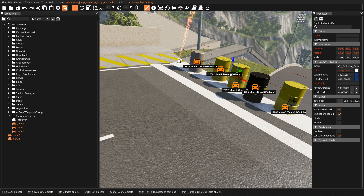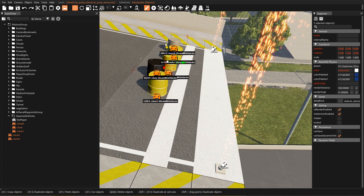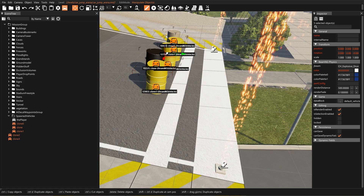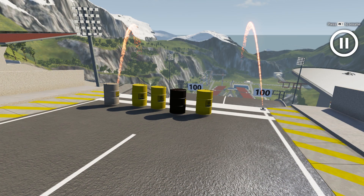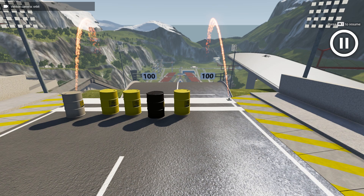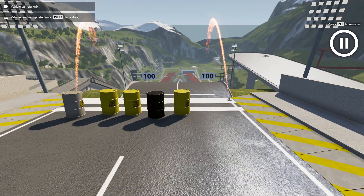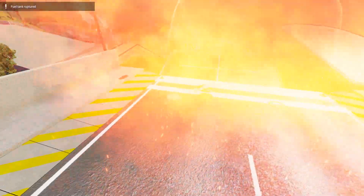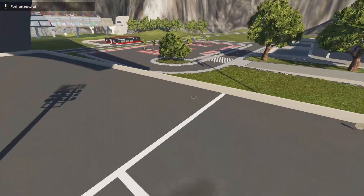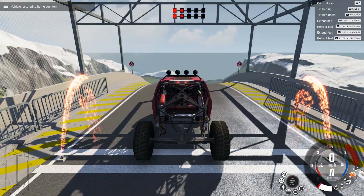I'm going to hold Shift and select each of the barrels so I can grab all of them and move them at the same time. This could get ugly because when I release physics, they're probably going to explode. So if I Tab to cycle between each one and hit Ctrl+Home, that will set their home. Even when I release physics and they blow up, I can just hit the Home key — there we go, everybody's reset.